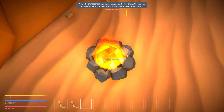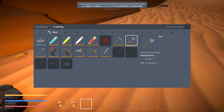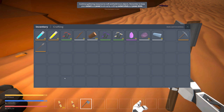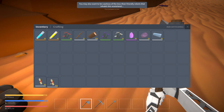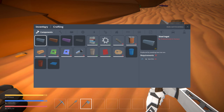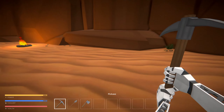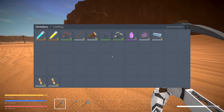Open the crafting menu again and navigate to the tools tab. Click on the pickaxe. Should I make an axe? Yes. Should I make a shovel? Yes. Pickaxe, axe, shovel. And in weapons - a baseball bat, sure, that will work. Let's keep that so we can defend ourselves.